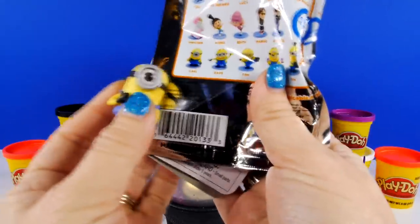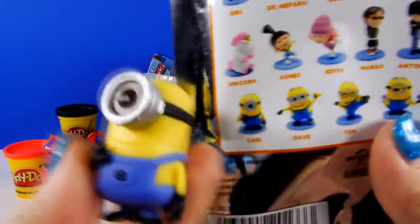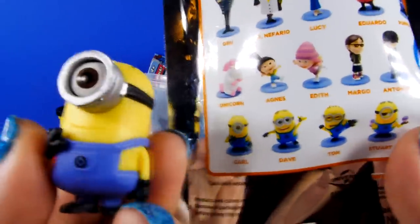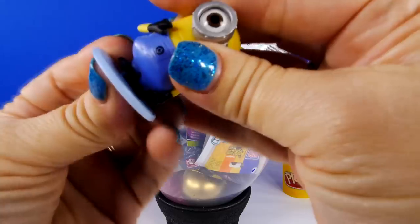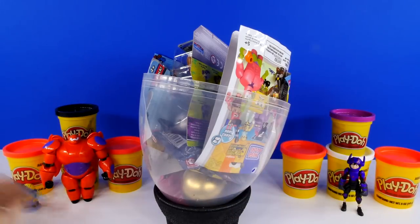I think this is a new one. We don't have him. This is Carl. Even if we may have him as one of our toys, I don't think we have one of these this size. Hi Carl! Let's put you on your stand. Alright Carl, you can come over here and stand next to Baymax. There we go.